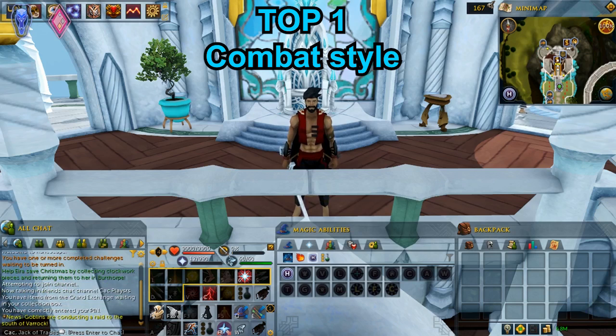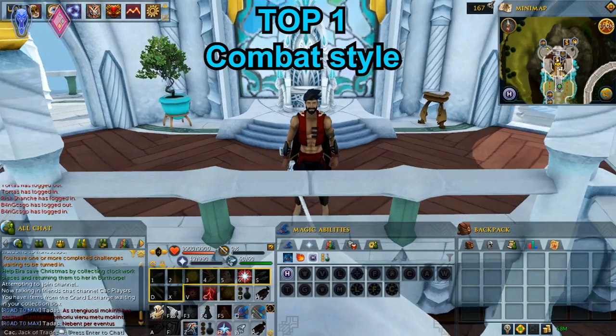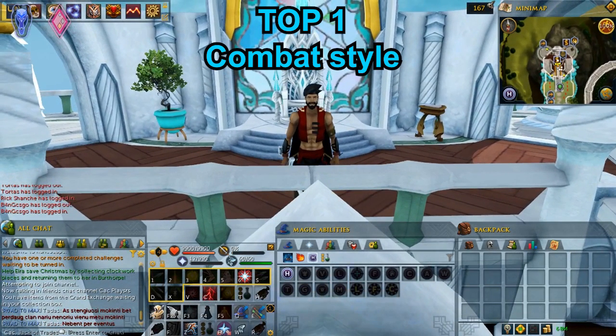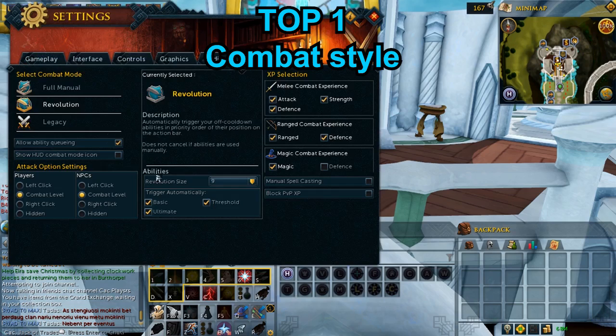Tip 1. When you log into Runescape, I highly recommend turning on Revolution, because it is a combat style that automatically triggers your off-cooldown basic abilities in priority order of their position on the action bar. To do so, go to settings, combat settings, and select Revolution.